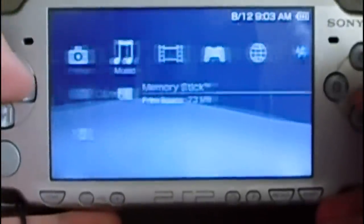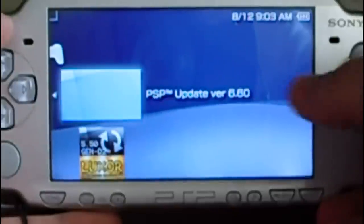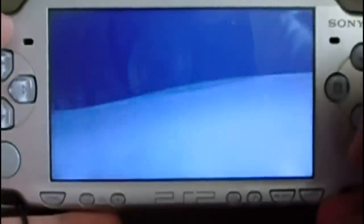Now go to Game Menu, select Memory Stick, and select the Update — Update Version 6.60.